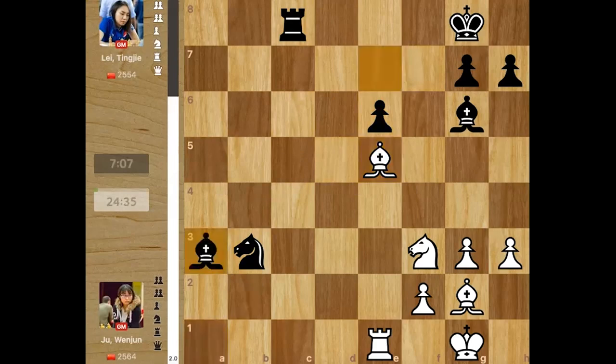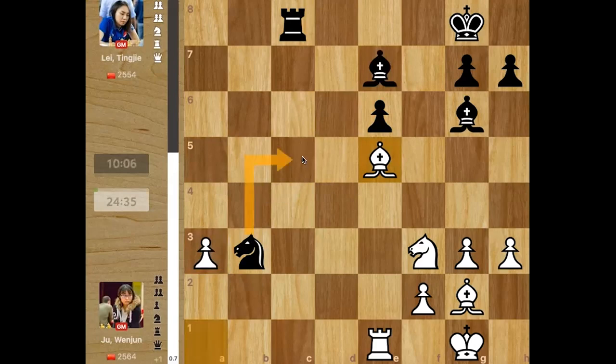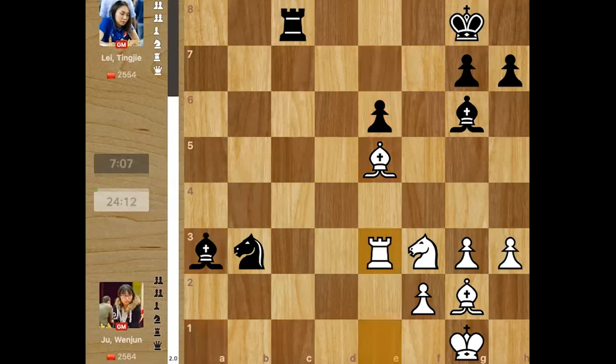Black can take the pawn but this is apparently a big mistake — a very risky choice by Litanji. She wanted to regain her material, but the correct option would have been to keep the pieces active, defend the weak pawn, and develop her king into the middle. Instead she takes immediately, and rook e3 comes. Litanji's plan is to play bishop c2 and defend the knight, because if the knight moves the bishop hangs.